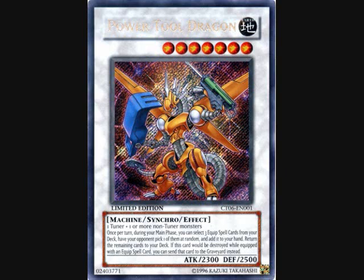It's a bit tricky identifying what equip spells are worth running. The generic equip spells aren't the most fantastic things in the world, but we do have United We Stand, Mega Morph, DDR — Different Dimension Reincarnation — Autonomous Action Unit, and sometimes Armory Arm that we can tack on Power Tool or just use with whatever. At a stretch, we've got Mage Power and Axe of Despair, but I wouldn't use those since they're just underwhelming.